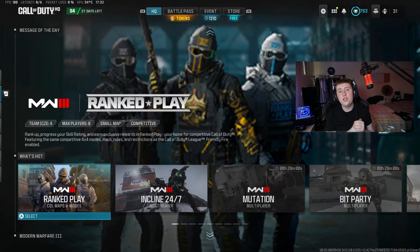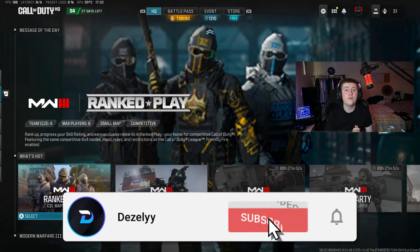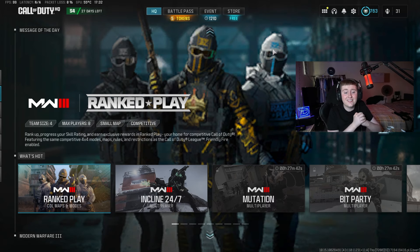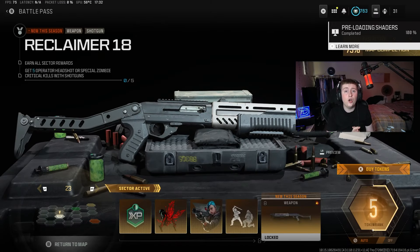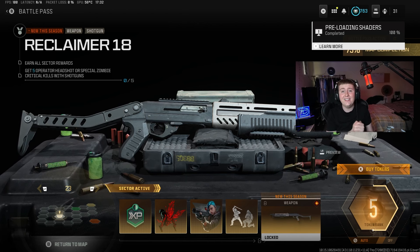Welcome back to a brand new YouTube video. In today's video I'm going to be showing you how you can unlock the new Reclaimer 18 in the Season 4 Reloaded Modern Warfare 3 update. Season 4 Reloaded has literally just dropped about 30 minutes ago, and with this we have a brand new weapon: the Reclaimer 18, also known as the Spaz 18 from the previous Call of Duty.